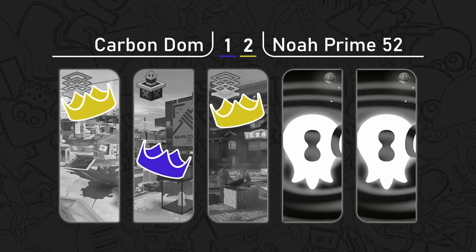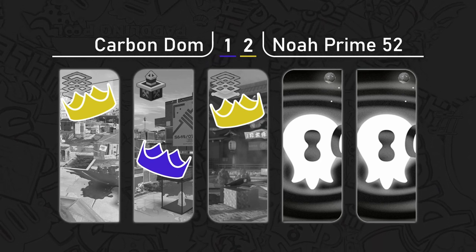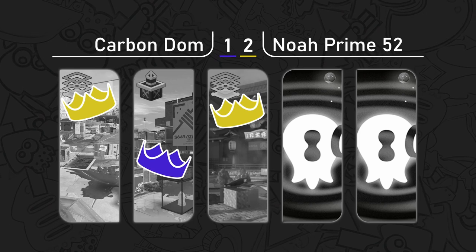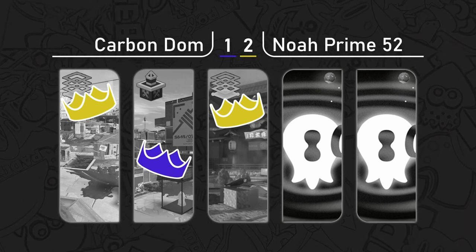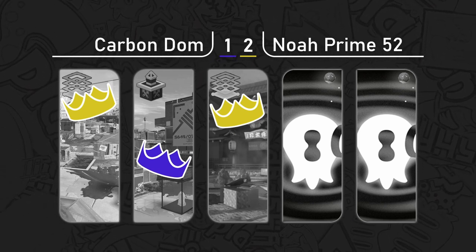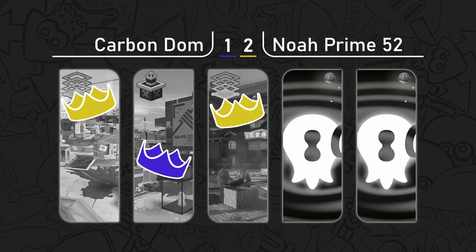Both teams are showing us cheeky plays and awesome fights. That ability to switch between fighting mode and painting the zone — both teams have shown that very well. It's really a battle of skill on the highest level between these two excellent teams. Carbon Dom needs a counter pick where they can snowball in easily, but they also have to be careful because 52 Gal holds forward for free in a lot of situations.